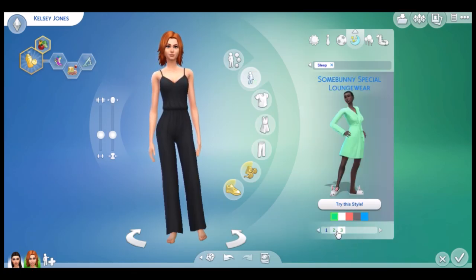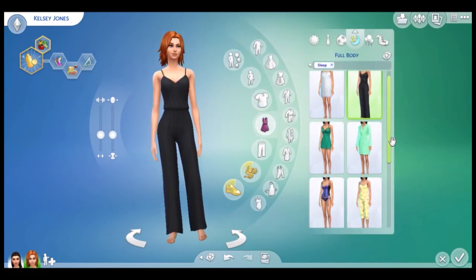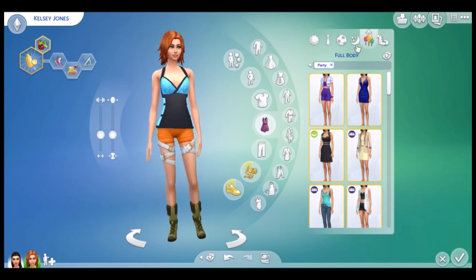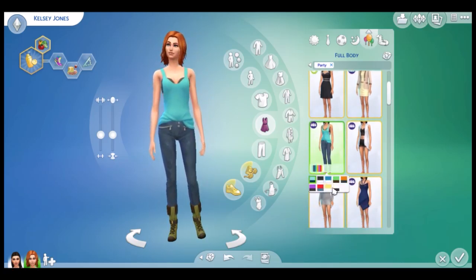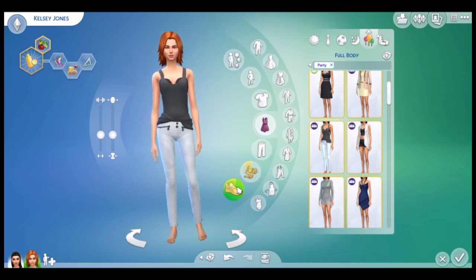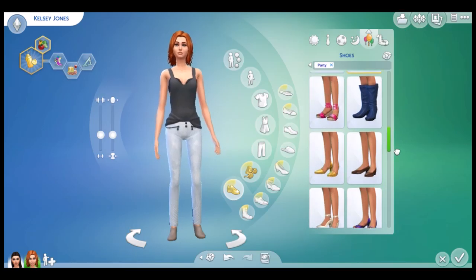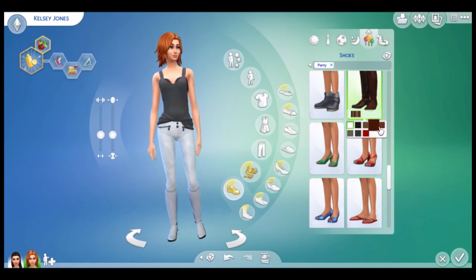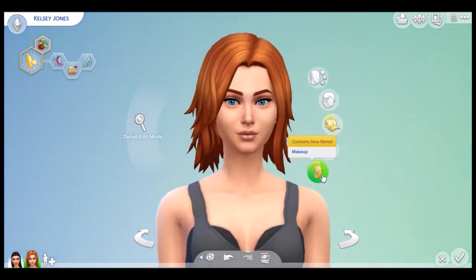So with her we're going to put on probably like — not that. I don't know why that's in the square, probably something like this. Yeah — oh my god, what is that? Yeah. This matches more of her personality. That looks good, just have to put some face makeup on her.